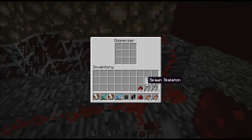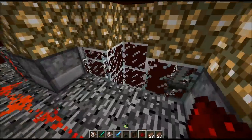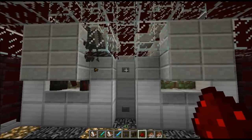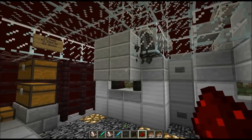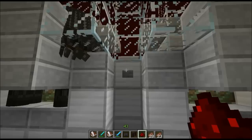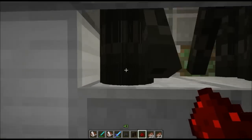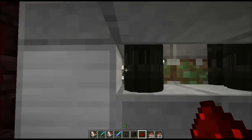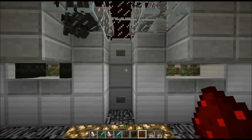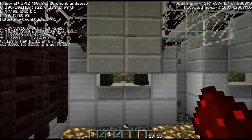I'm going to throw in 64 into each of these dispensers, giving a total of 128 per test. Once they are done collecting, we will use a crusher system to kill off the Regular Skeletons, leaving just the Wither Skeletons behind. Then we will collect all the drops, and using our Entity Count, we will identify how many remaining Skeletons are Wither.